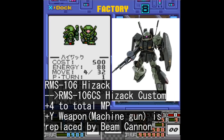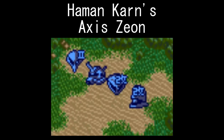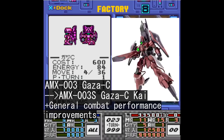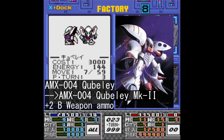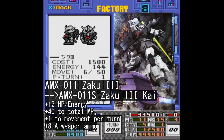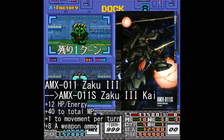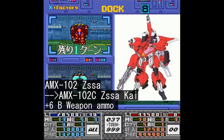The Titans have only one upgradable mobile suit, the Hyzak, which can turn into a Hyzak Custom. When playing as Haman's Neo Zeon, you can turn the Ghazasee into Ghazasee Kai — another design from Double Fake. A Cubelay can be turned into Cubelay Mark II in LPO Puru's colors, the Zaku 3 can turn into a Zaku 3 Kai, and the Zasa can be upgraded to the Zasa Kai.